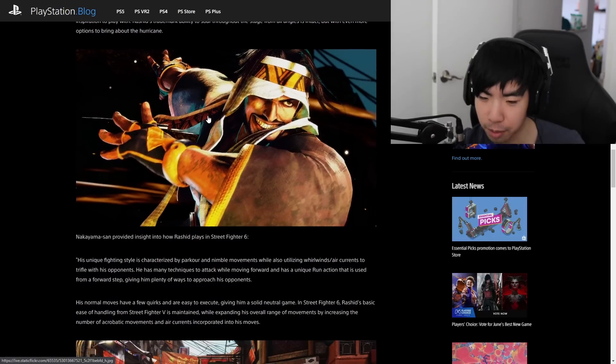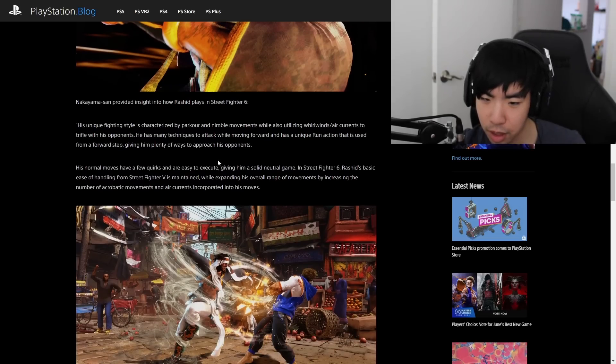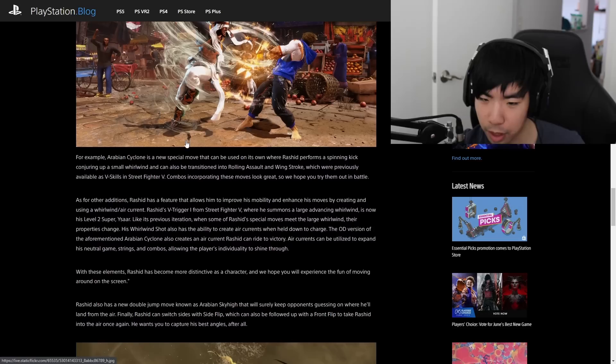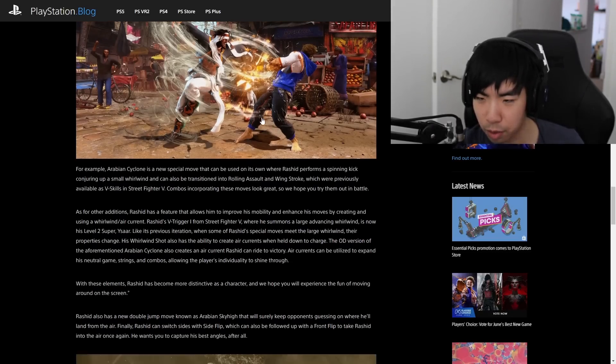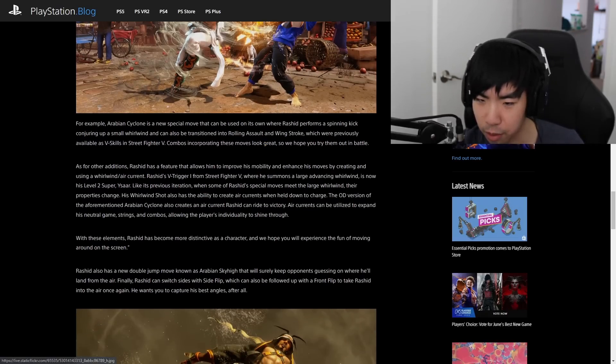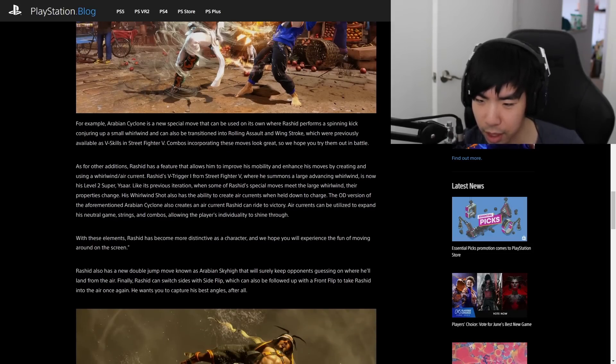He retained much of his previous moveset characterized by parkour and nimble movements. Arabian Cyclone is a new special move where Rashid performs a spinning kick conjuring a small whirlwind, and it can transition into Rolling Assault and Wind Stroke — so he basically has both of his V-Skills from Street Fighter 5 available out of this move. I think he still has a regular fireball alongside this. As for other additions, V-Trigger 1 is now his level two super.